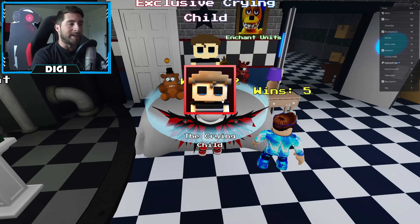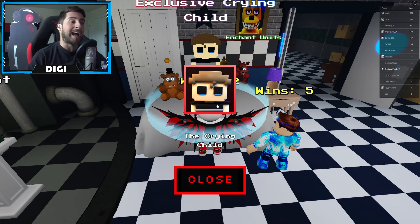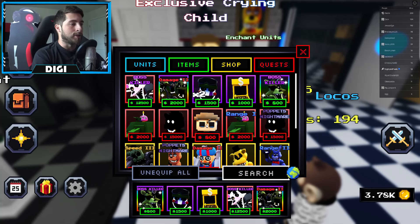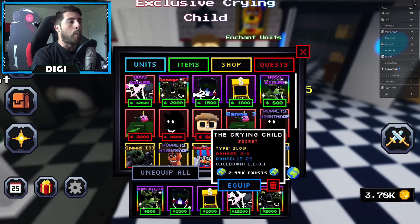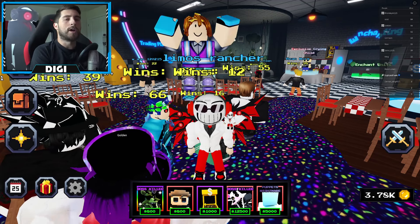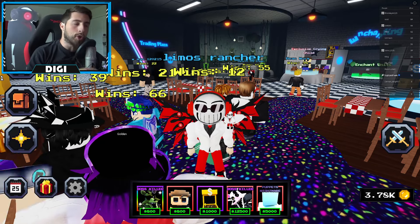Once you've bought it, go to Items and open up the Crying Child - you actually don't get the tower itself until you open it up and it's in your units. His type is Slow, damage is zero, range is 15 to 22, and cooldown is 0.1 seconds.